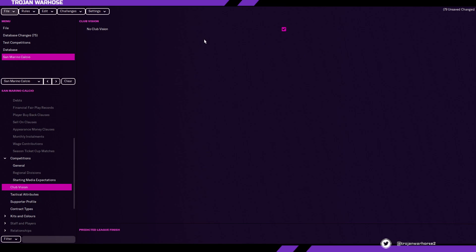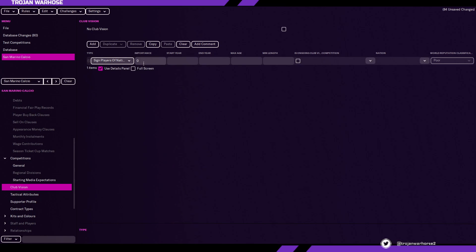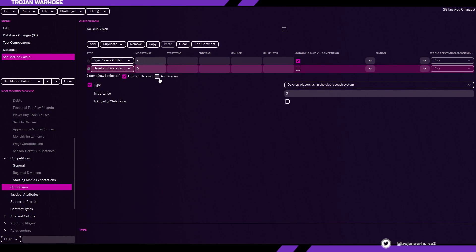Under club vision, if you click no club vision, this will never happen in game — that choice when you're a new manager to accept club vision won't appear. You could add something like 'sign players of San Marino's nationality' and make the importance seven. That's an ongoing club vision meaning you're constantly trying to boost San Marino's reputation while also becoming a big Italian team. You could also say 'develop players using the club's youth system' and make that a nine out of ten.